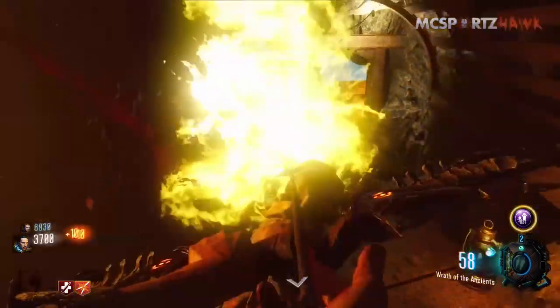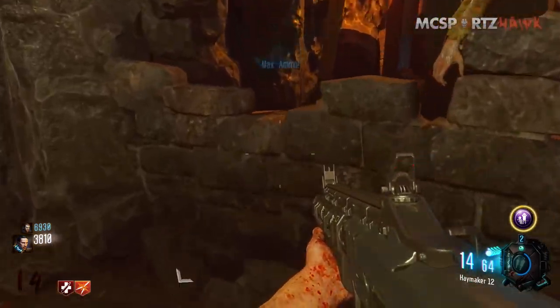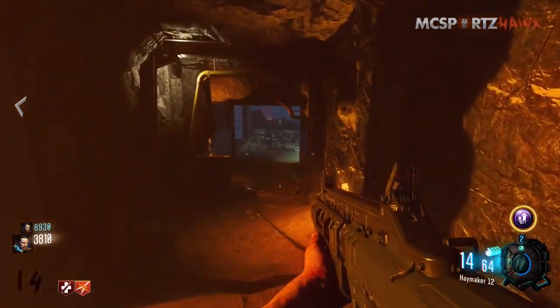The next step of this upgrade involves getting a bunch of different keeper skulls that are located around the map. The first one is located by mule kick — it's wedged right in behind this rock and all you need to do is go up and press square and it will disappear.